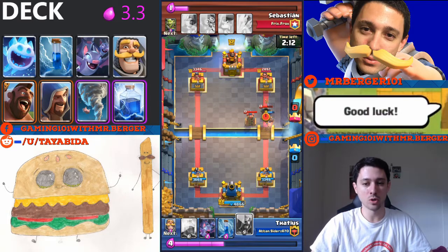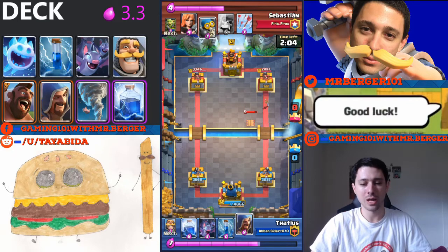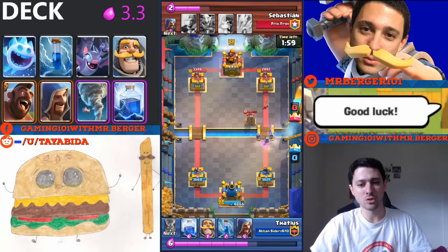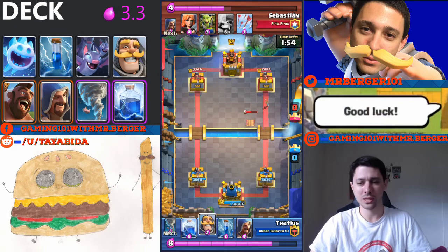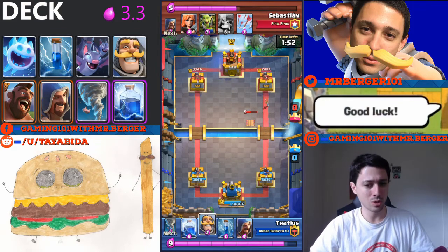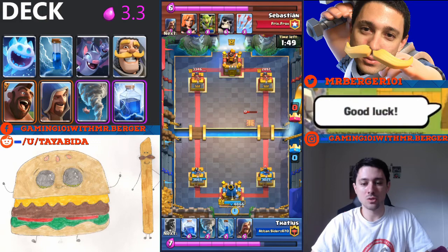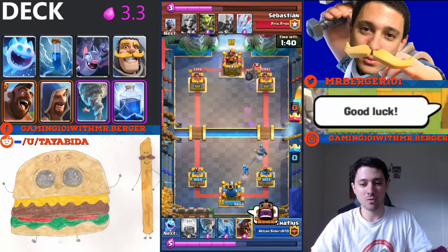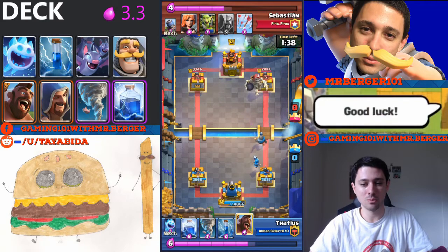This guy is running a funky mortar deck. Looks like it was inspired by an expo deck, but he swapped out the expo for a mortar because he's also running tesla. I need to learn how to play around that. This guy makes some weird plays — playing the bomber at the bridge seemed kind of funny and unnecessary. I like to cycle knight in the back when I have nothing else to do. I don't generally put stuff at the bridge unless I'm running the hog.